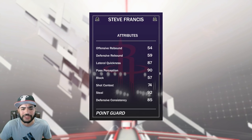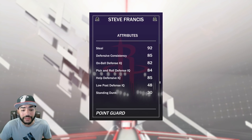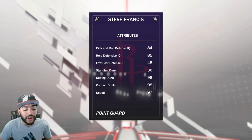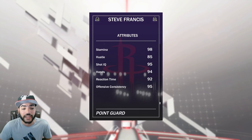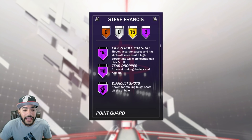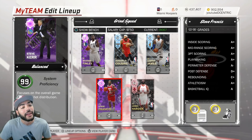The lateral quickness is 87 — I feel like that should be in the 90s for a point guard. Steel rating is 92, on-ball defense is 98, driving dunk is 97 — that's really where this card shines. Speed looks great too; we're looking to get some blow-by animations. Hall of Fame badges include Pick and Roll Maestro, Teardropper, and Difficult Shots — not bad at all. Let's take this card online and see what he can do.